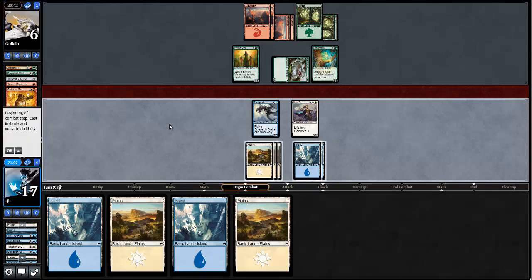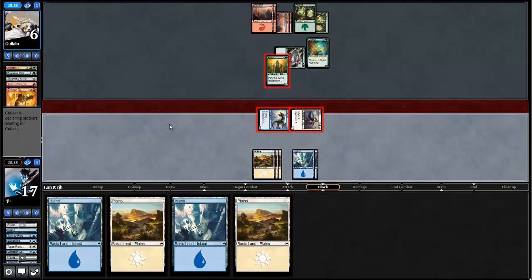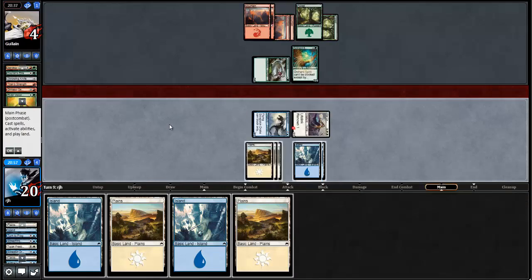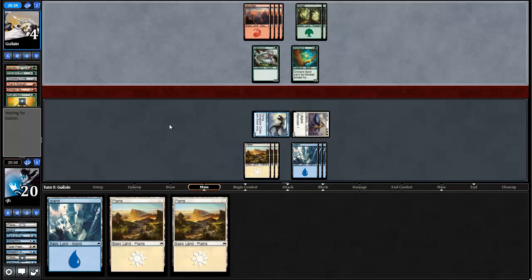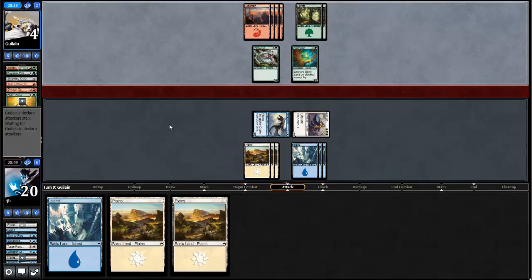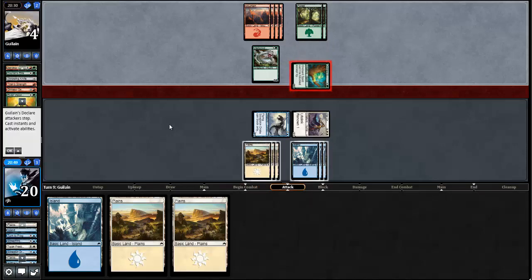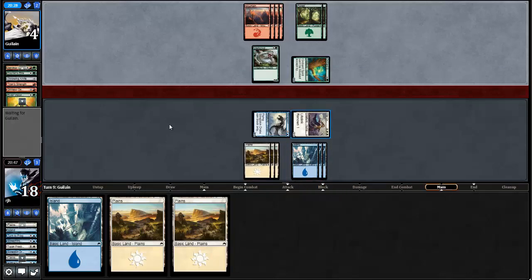Do I offer the two-for-one here? I don't think so. I'm going to gain some life. The thing is, my opponent shouldn't have blocked — maybe a chump, yeah. But I've presented that I have combat tricks. There's no way my opponent should have double-blocked there. It was fine to chump, but that's what my opponent wanted to do.